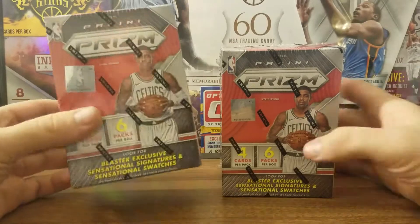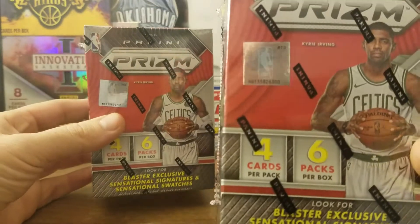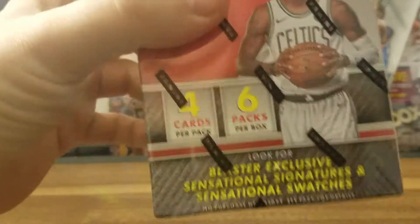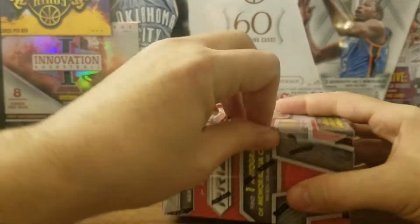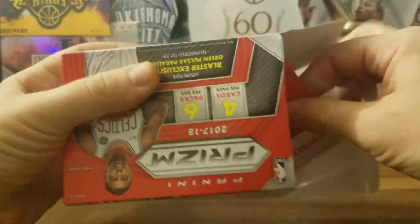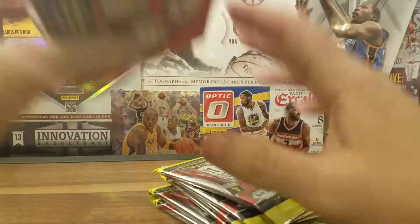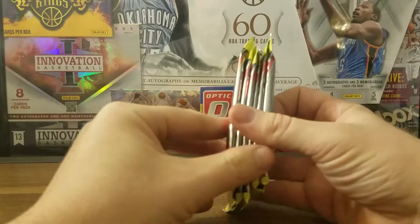Hey ladies and gents, guess what I found today — we got two Panini Prizm blasters! Four cards per pack, six packs per box, blaster exclusive sensational signatures and swatches. I ran into the store and was excited to see them there — there were two of them. Kind of sounded like I found my dog: 'Hey, there you guys are, come here!'